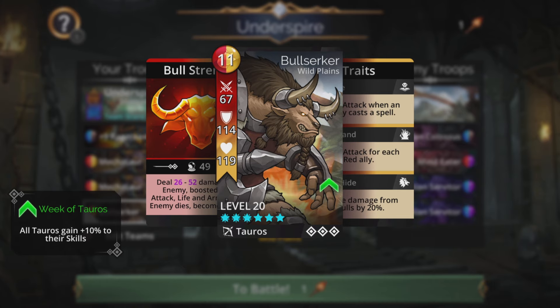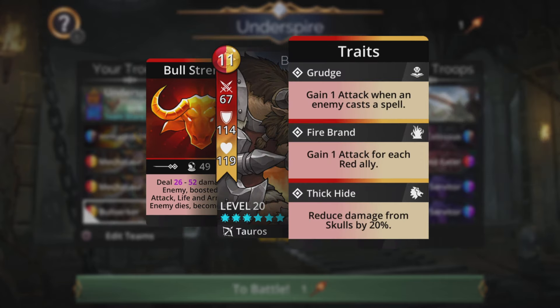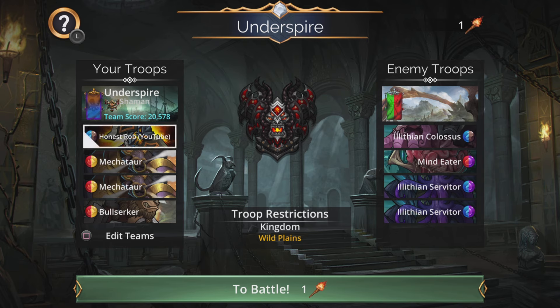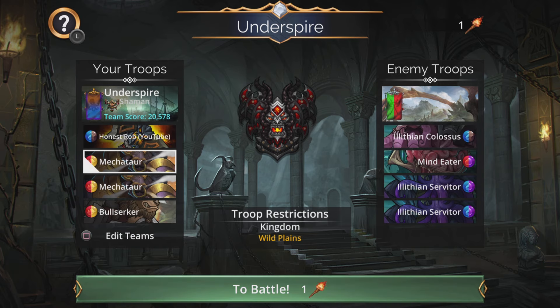Bullsirka is worth saving for a more damaging single target spell, dealing magic-based damage to an enemy boosted by his attack, life and armor, and if the enemy dies, become enraged. Mechator — if there's no blue or brown but there's red and yellow, we can collect mana for that. Cast that the same idea as Rage Reaver: cast on the third troop down, take out three troops in one go, leaving an entangled troop as the lone target to finish off.